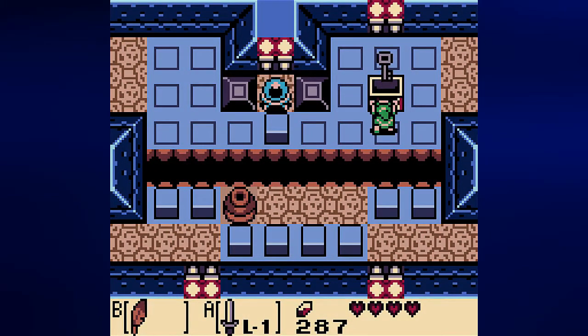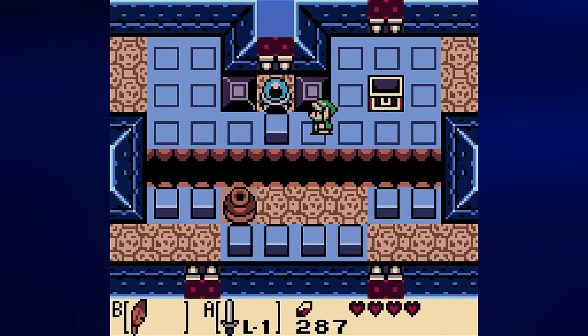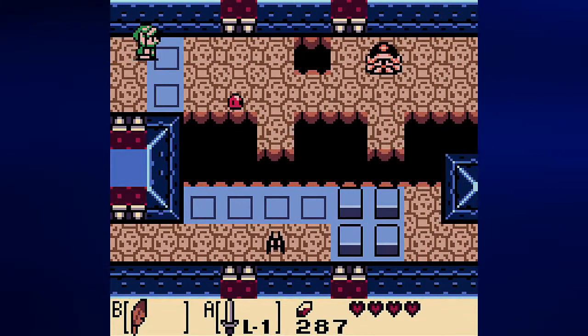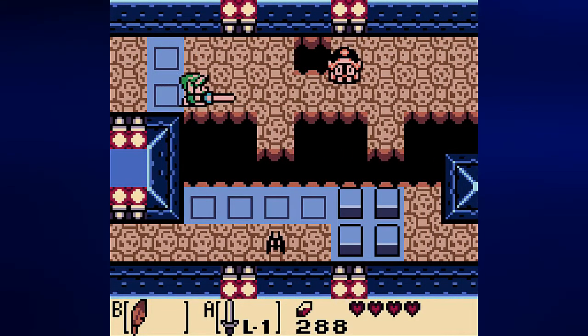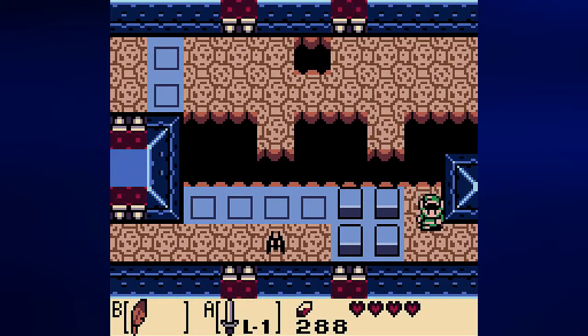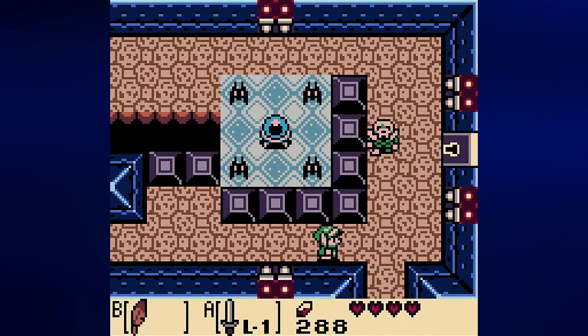From here we're going to open this chest for a key. I'm going to show off something you couldn't do in A Link to the Past — you can stand on these platforms when they're upright. Once you jump off, you can't jump back on them, so you're going to have to be careful. Thankfully, you can always change the direction of your jump in midair, which is always good.